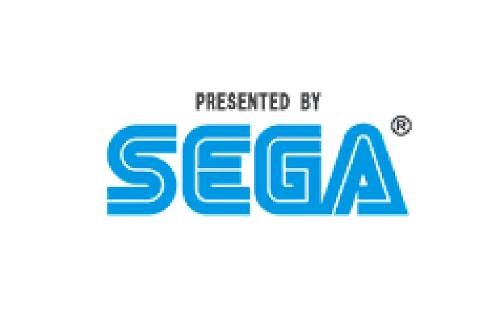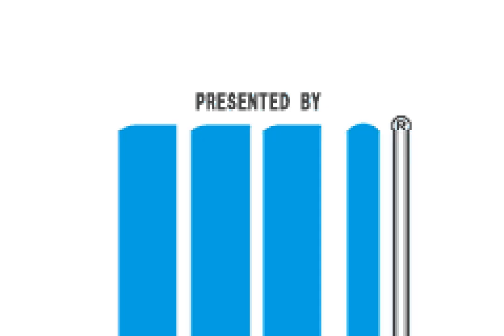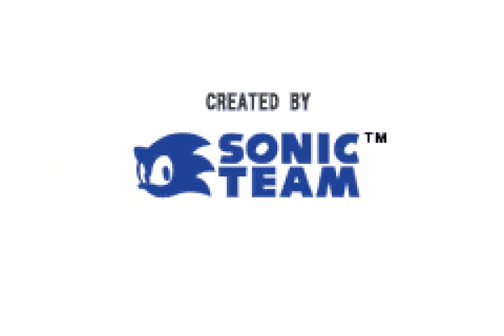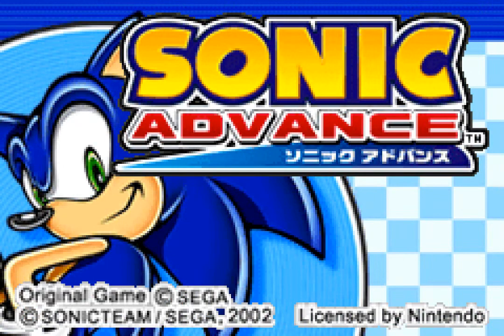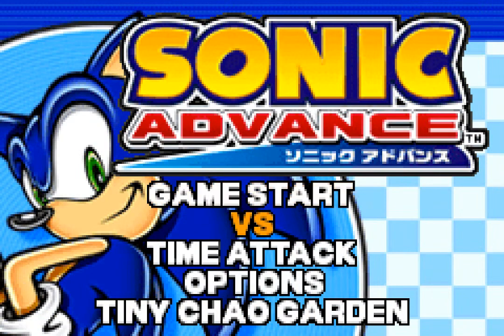Hey there everyone, it's Rauk out playing Sonic Advance. So last time I had some complaints regarding the color and whatnot. For the sake of the experience and science, I've disabled frame interpreting, or whatever it was that was happening. And also I removed the shader, the GBA color shader. I'm just playing with straight output right now.